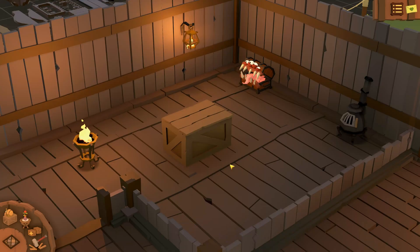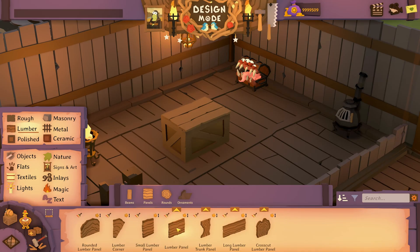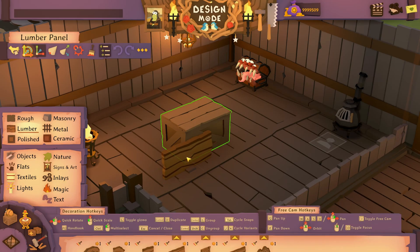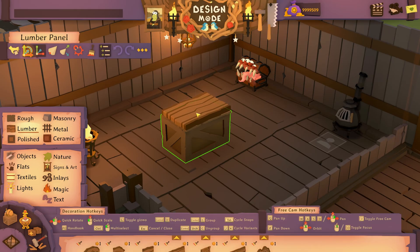The first thing we're going to do is redesign this bar, which is a functional piece of furniture that your staff come and serve drinks at. We want to customize what it looks like but still have it work in the game. So to get started we're going to open design mode — you can hit T or click here. Let's replace this bar top with something nicer like this lumber panel, and as I go to place it you'll notice these hotkeys pop up. I really encourage you to learn those; they'll help you decorate so much easier and faster.